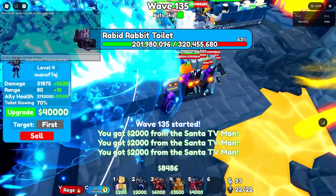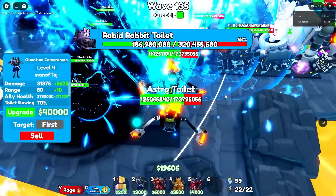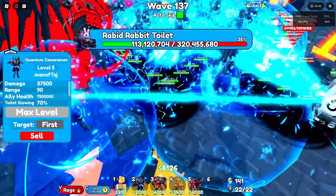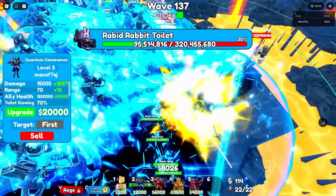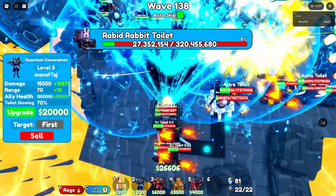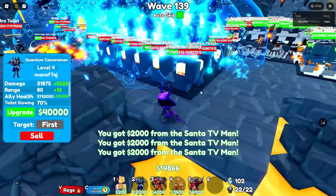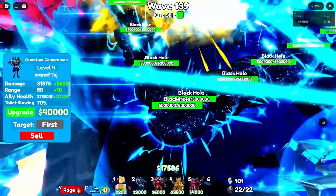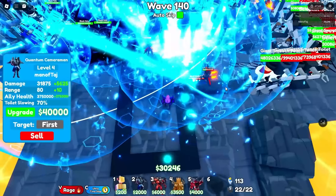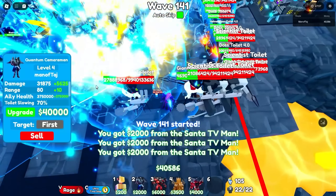Our next Quantum reaches level 4. The Rabbit Rabbit is below 200 million, then 150. There are more astro toilets with 173 million health each, but they should be pretty easy. We have 1 Quantum left to max. The Rabbit Rabbit counts down from 100 to 90 to 80 to 70 to 60 to 50 to 40 to 30 to 20 to 10 and finally goes down. By wave 140 we are fully maxed out at last. Now we need to save $200,000.